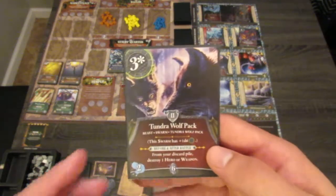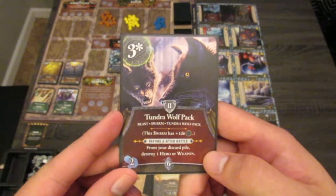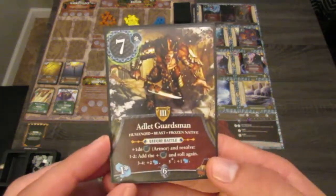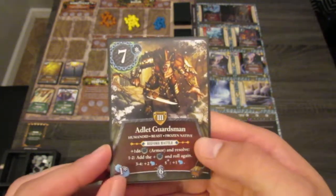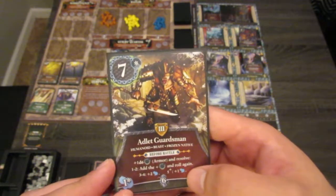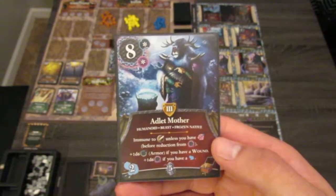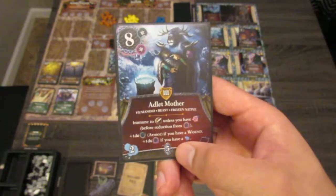Orc Tribute Sight: 3 health. Tundra Wolf Pack has a d6 die on it — before and after battle, from your discard pile, destroy 1 hero or weapon, and 2 Frost Wounds. Here we have Adlet Guardsman at level 3: before battle, d6 to his armor, then resolve effects. Roll 1 or 2 adds armor and roll again; 3 or 4 gives 2 extra Frost Wounds; 5 or more is 1 extra Frost Wound. In the Adlet Hunting Ground we have the Adlet Mother: 8 health, immune to physical attack unless you have magic, d6 determines armor, and if you have a wound you roll another d6 for magic resistance.